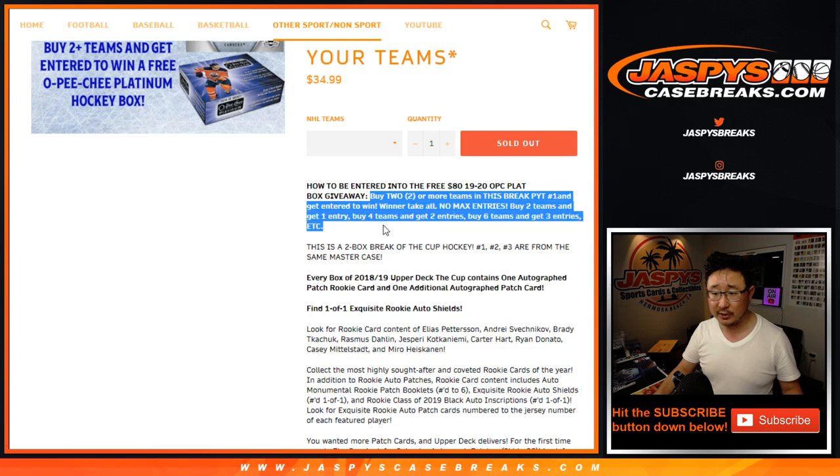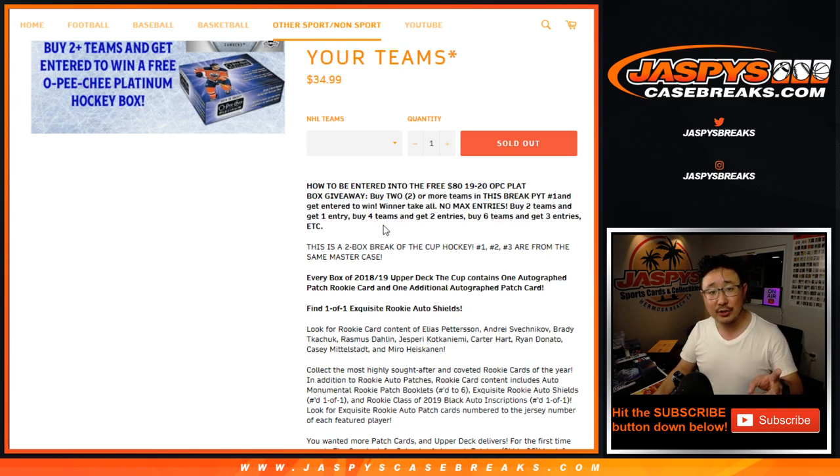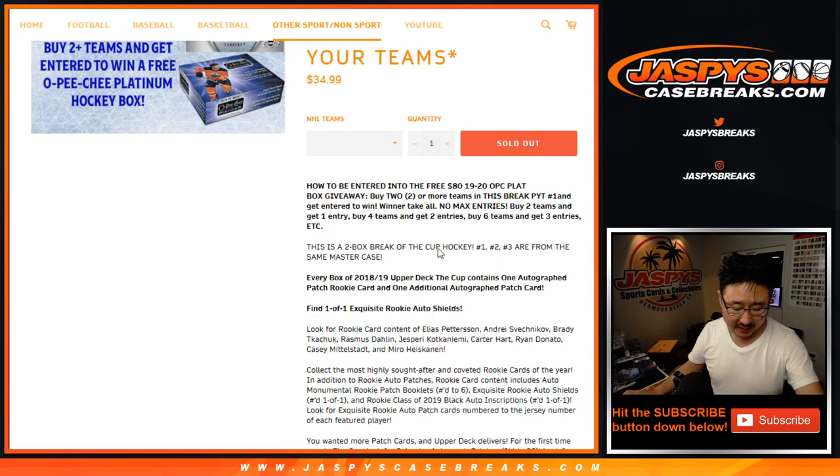This is pretty similar to the promos you've seen before. If you buy at least 2 teams you get 1 entry for the box, 4 teams get you 2 entries, 6 teams get you 3 entries, so on and so forth. If you bought 5 teams it only counts as 4, so you'll get 2 entries for the box, and we'll do that in a separate dice roll at the very end of the video.